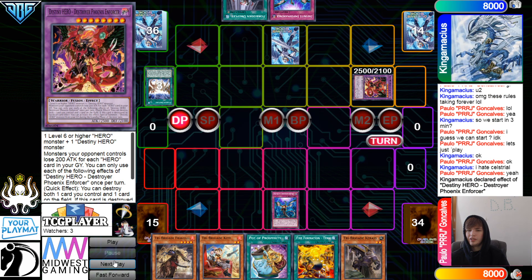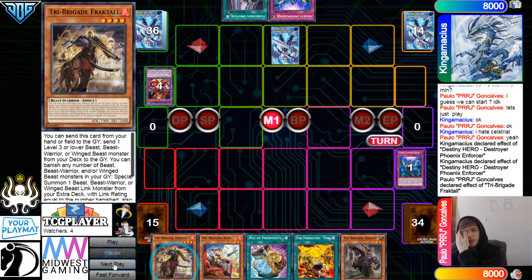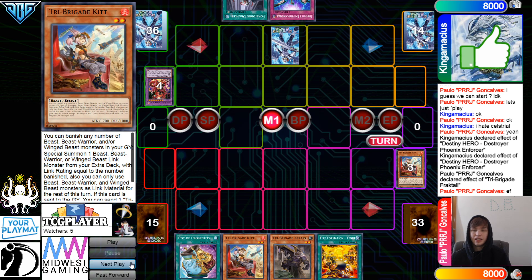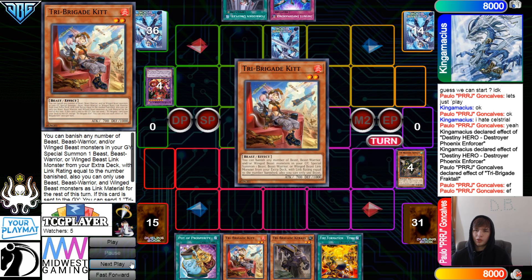Now they're going to activate Imperm on Enforcer. Chain Enforcer, pop Imperm, Enforcer Graveyard Effect. Then activate Fractal Effect to go ahead and dump Kit. Kit Effect, go down Nerval. Nerval Effect to go search, and then Nerval will go ahead and acquire out the Kit.